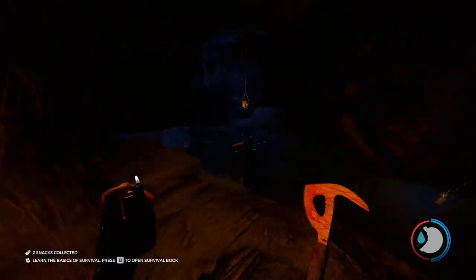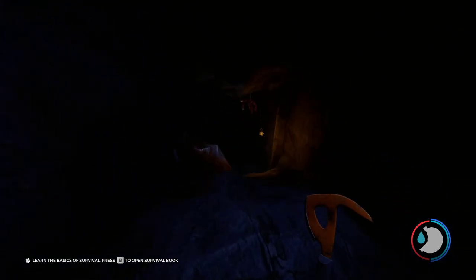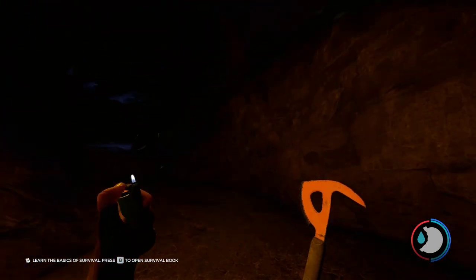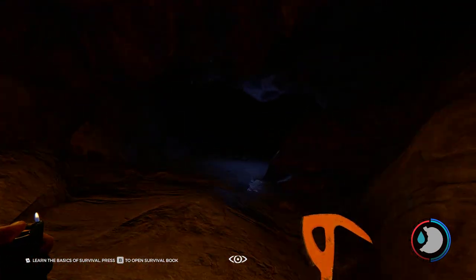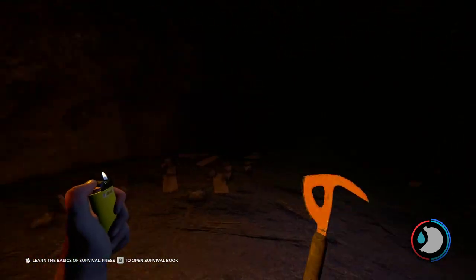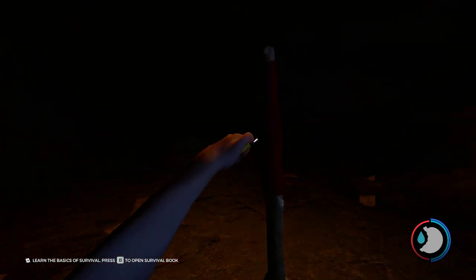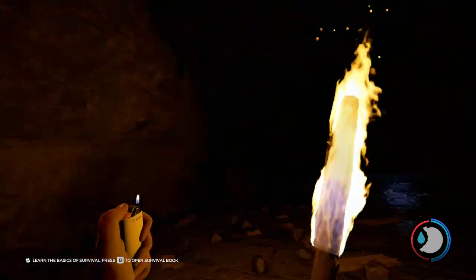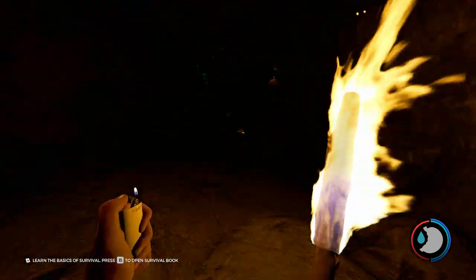There are three bodies of water in the cave — you just want to jump over all three. Once we jump over here, there will be some cannibals. Last time I came in here there were four cannibals just waiting for me, but that doesn't seem to be the case anymore. All right, so we're just going to keep going down the cave, and then you'll start seeing some more skull lights.